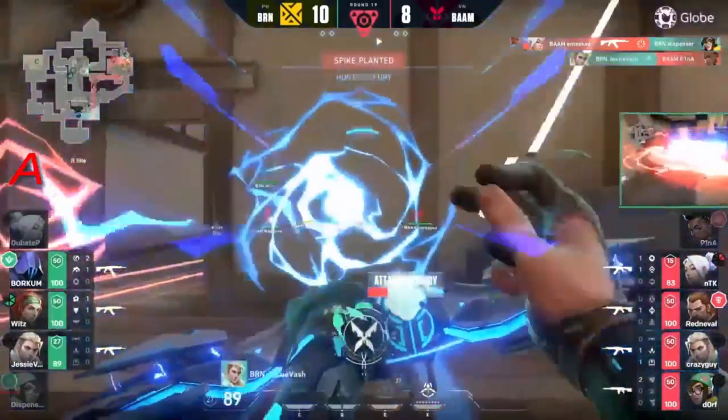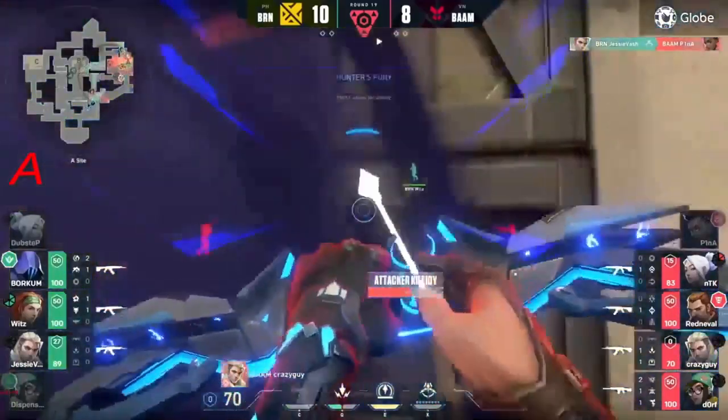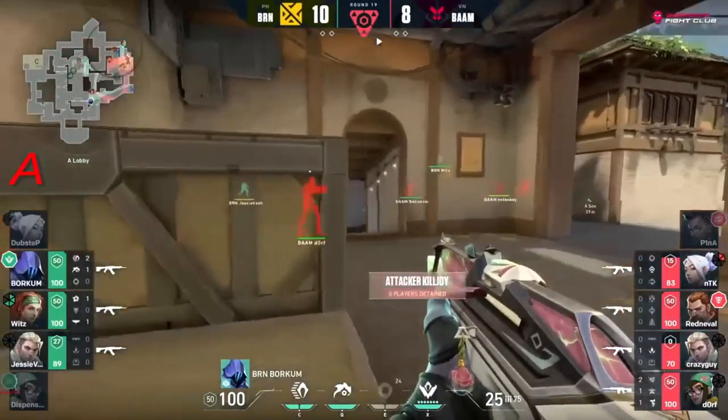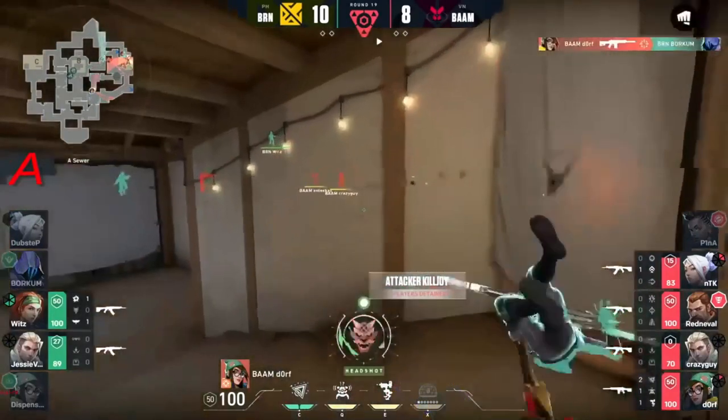That's going to be the Hunter's Fury available - used right now! But there's a counter Hunter's Fury in response and it's good to tag up and get onto one as well. Borkum in the back has got the lockdown to deal with and a player right behind him around this corner - dorf won't get checked right now.